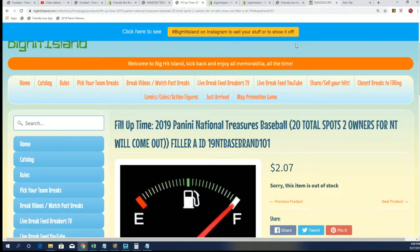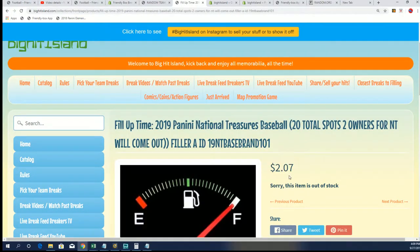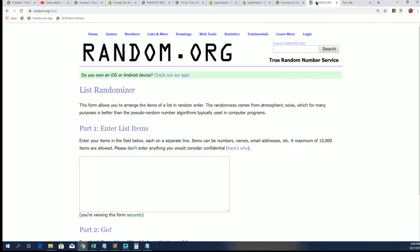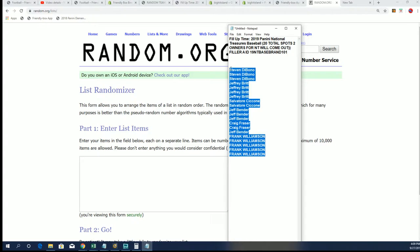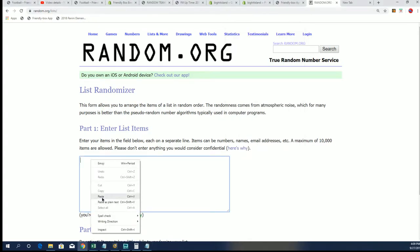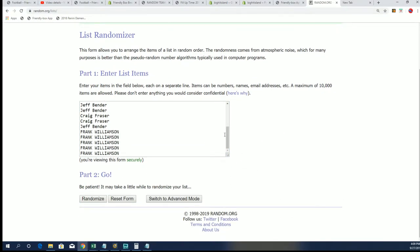We're starting that random right now. Good luck getting your teams in this break for $2.07. Let's see what happens. $2.07 for a team, and two owners will win out of the 20. You want to be in positions one and two to get your teams for $2.07. Good luck.